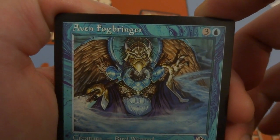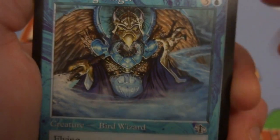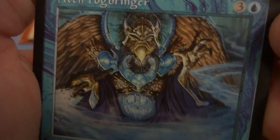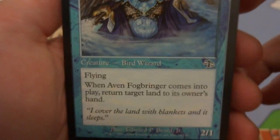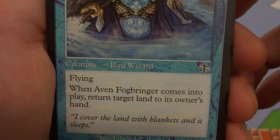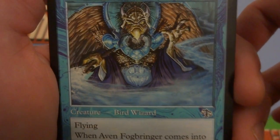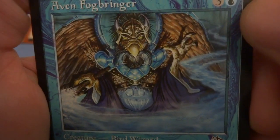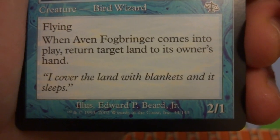This is Avian Fog Bringer — he's bringing the fog, wand in hand, making mist, almost looks like a pumpkin face on his belly, got his beak and feathers with nice blues and a little purple on his cloak. Three and a blue — creature bird wizard, 2/1 with flying. When Avian Fog Bringer comes into play, return target land to its owner's hand. So you can bounce back your land or an opponent's land to set them back on mana. Drawn by Edward P. Beard Jr.